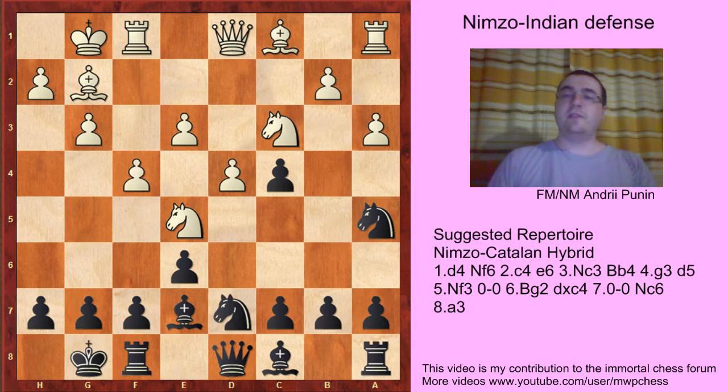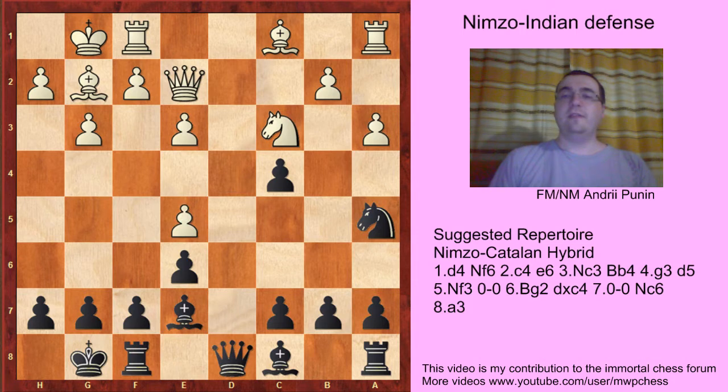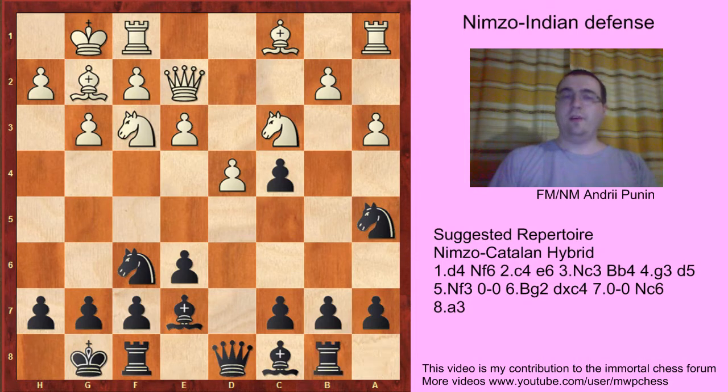If f4, then c5. If Qe2, then Na5, d3, and Qd3 - black is better. Qe2, Rb8 - we know the idea to play b5.